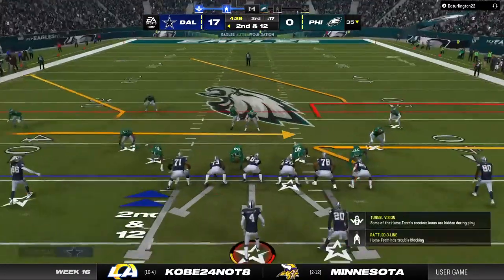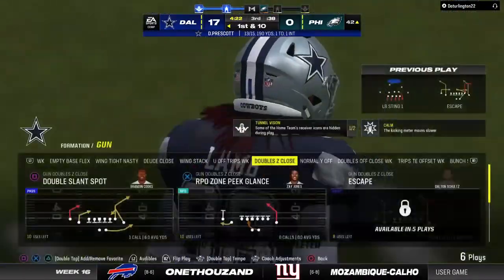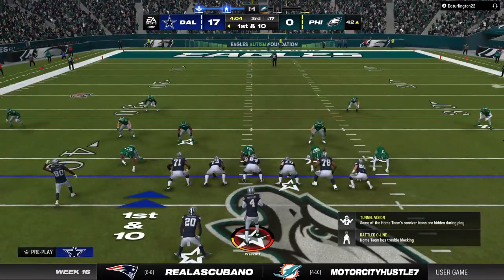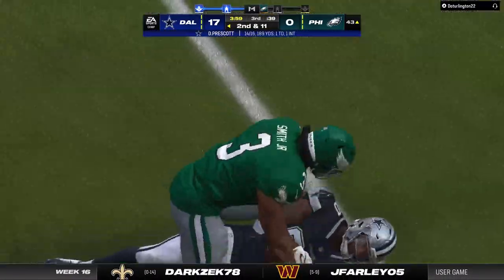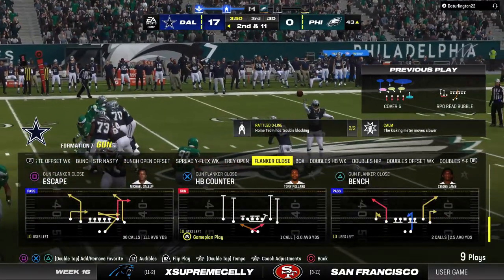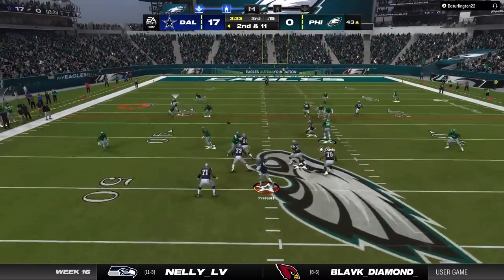Now Prescott toward the sideline — look at that catch, dragging the toes, and that's going to be a first down. Well done, 22 yards, first down Dallas. The left-side completion to Jones, but he is going to lose yardage — unable to shake free, covered for a loss of a yard. As a defense, you're more balanced in zone coverage because you're able to keep your eyes on the quarterback and see the play develop in front of you, keeping the quick pass in front of you and stopping it right at the line of scrimmage.